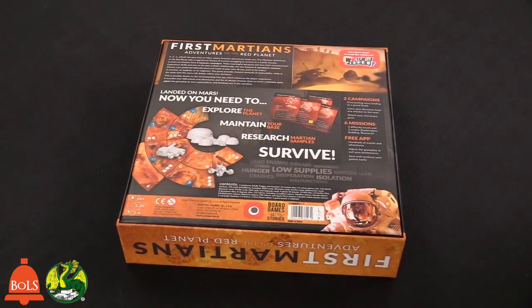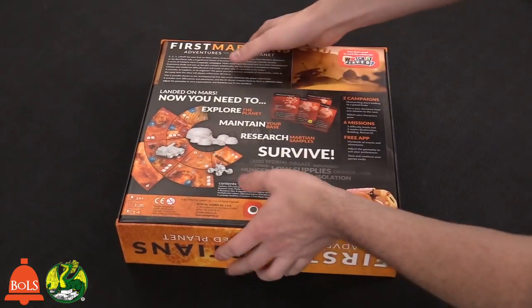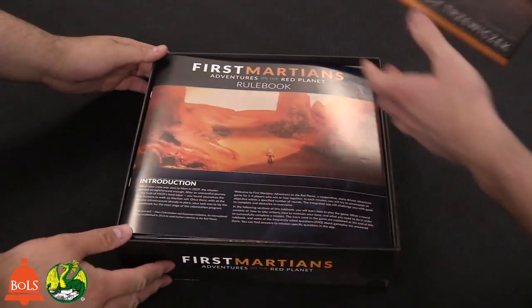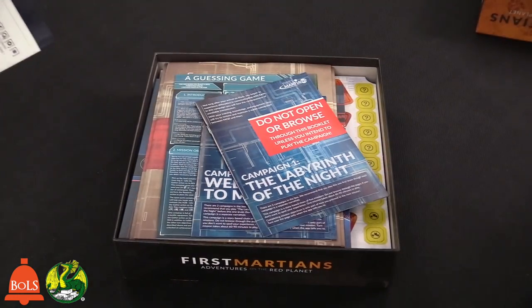There are minis, tiles — we're going to have everything like that. It looks like they actually slide for different effects too. Let's bust it open. There is an app you can get — we'll show you in the rulebook what it's called. If you have the app, you really don't need the rulebook too much. It's going to clarify things and whatnot.